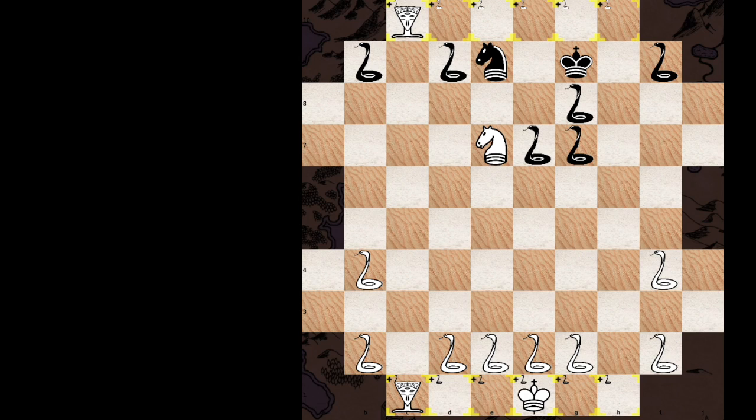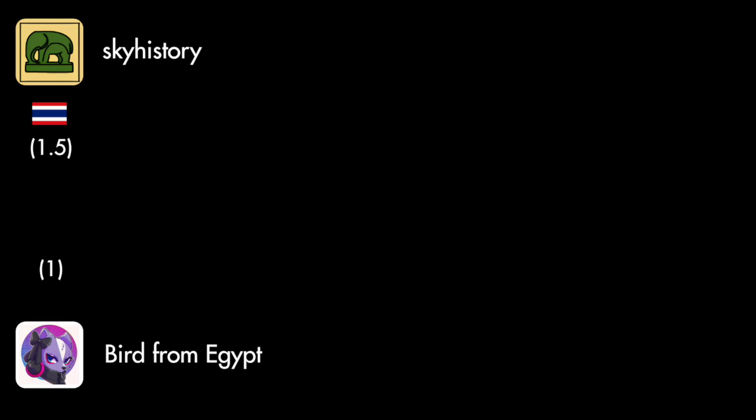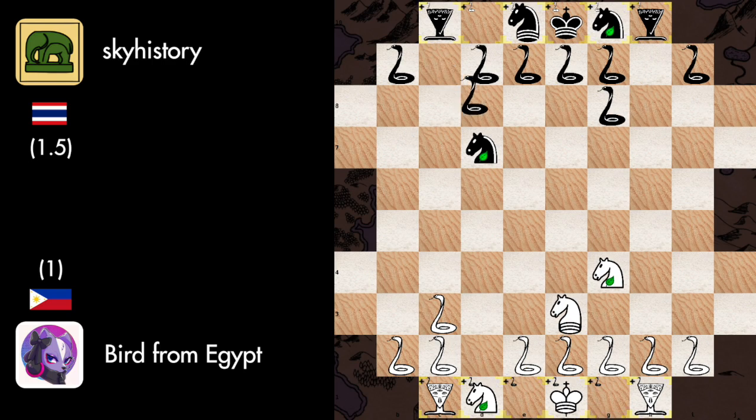So much violence here. The third game of this round opposed Bird from Philippines against Sky History from Thailand. If the previous game was the brutal one, this game can be called the hungry hippo game. Snake D to C3, Frog to D7, Frog to G4, Snake H to G8, Centaur to F3, Snake C to D8, Snake D to C4, Snake G to F7.